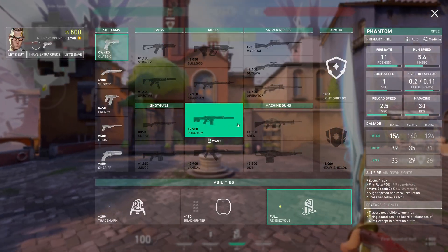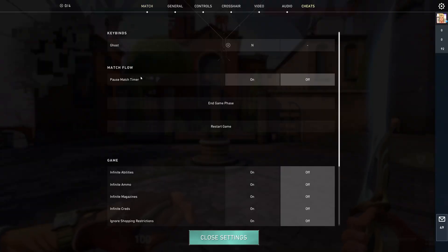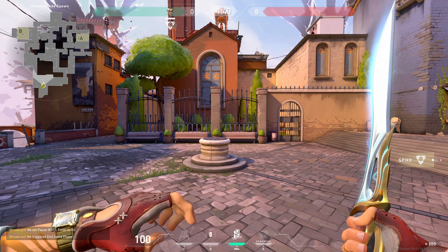Once you're in game, the first thing you want to do is press the No Skip button, then go to Cheats. You want to first set Pause Timer to on, and set the game phase to in-game.